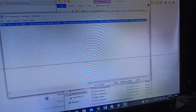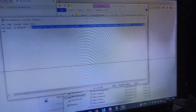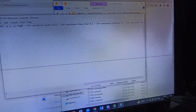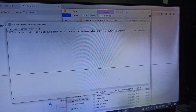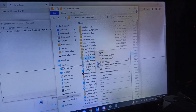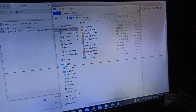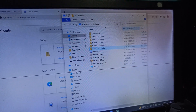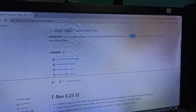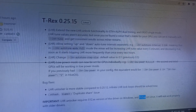Copying it for my version 12 config as well. My batch file setup is now complete. T-Rex Miner released this new version primarily for bug fixes that they identified in version 0.25.12.